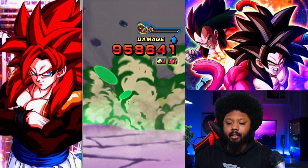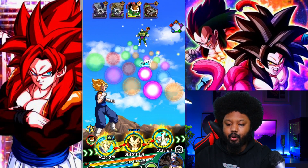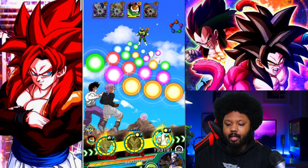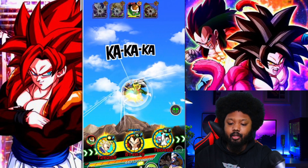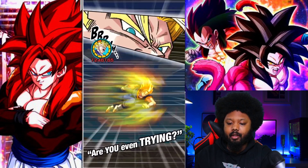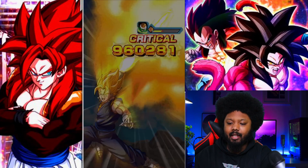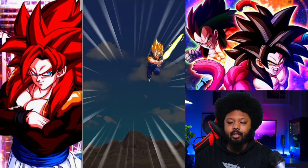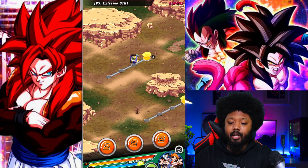We unfortunately didn't take out Nades this turn. We have one character left, which is fine — we're actually going to build up our Dokkan meter. We're going to finish this in less than 10 minutes I believe. If we get some blue orbs next turn we'll have the dual contact and will basically one-shot everyone. 1.2 million — very very good. This is a complete breeze.